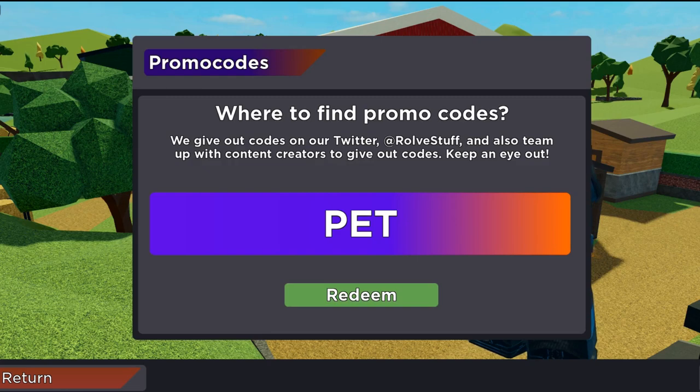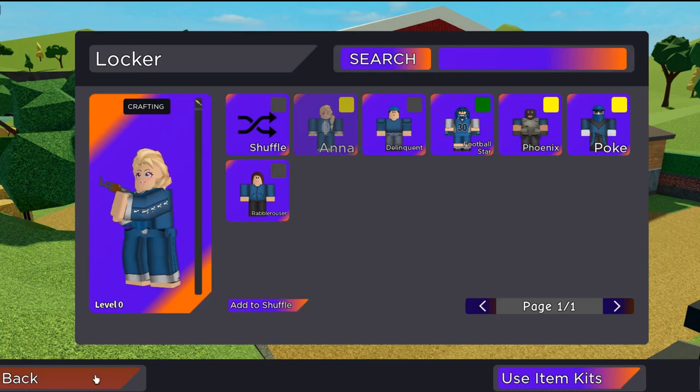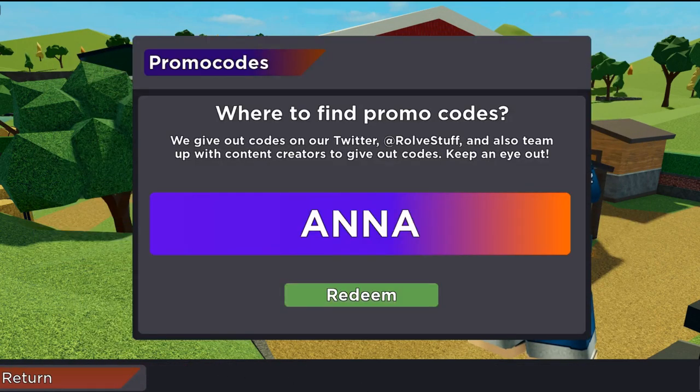Then we can go ahead and redeem code anna for the anna skin. Now we can redeem code bandites for the bandites announcer.